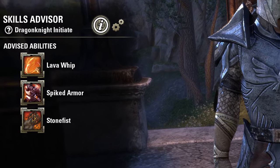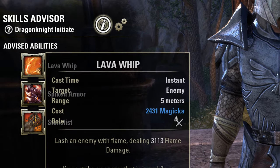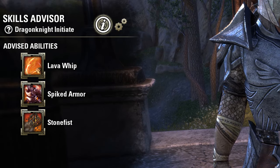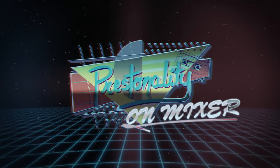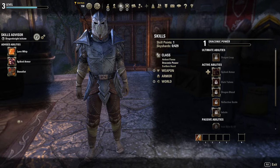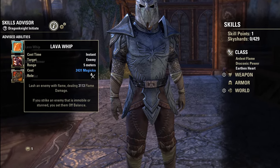Are you wondering what this is, why it is, and what is it doing there, and how to use it? I'll explain it to you here in just a moment. This is the Skills Advisor, and it was added to the game with update 17.